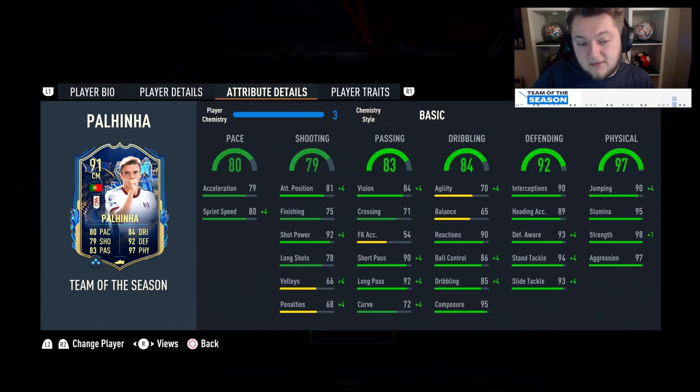He's got 90 interceptions, 89 heading accuracy, 93 defensive awareness, 94 stand tackle and 93 slide tackle, and the physicals are nuts: 90 jumping, 95 stamina, 98 strength and 97 aggression. He's 6'3" with 90 jumping in that CDM role — he is going to be awesome in game.